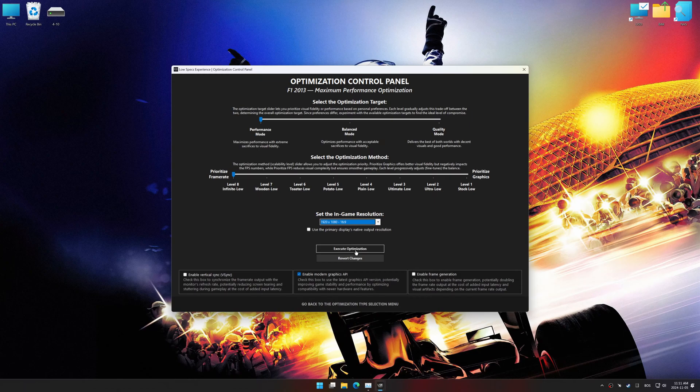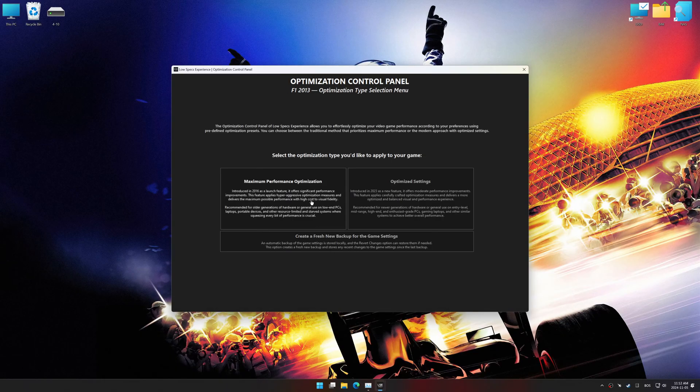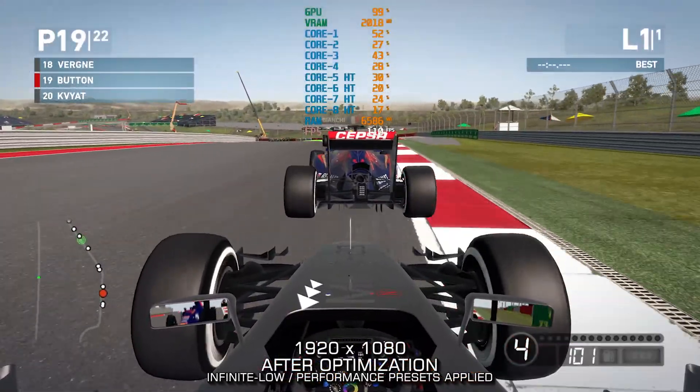The optimization control panel in Low Specs Experience offers many optimization presets, so it is best to experiment by testing them to see what works best for you and your system. To apply the optimization, press the execute optimization button and then start your game. Also, if you are unsatisfied with the optimization applied, you can easily remove the effects using the revert changes option.